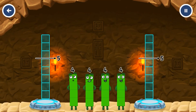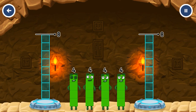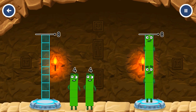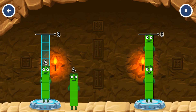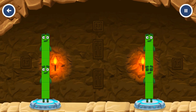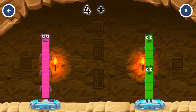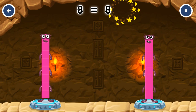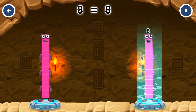Share the number blocks evenly to make two groups of eight. Four! Four! Four! Four! Four — you solved it! Four plus four equals eight. Four plus four equals eight. Eight equals eight.